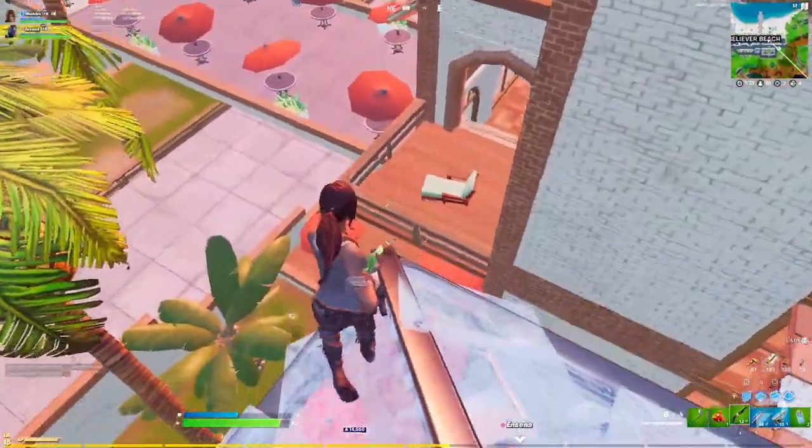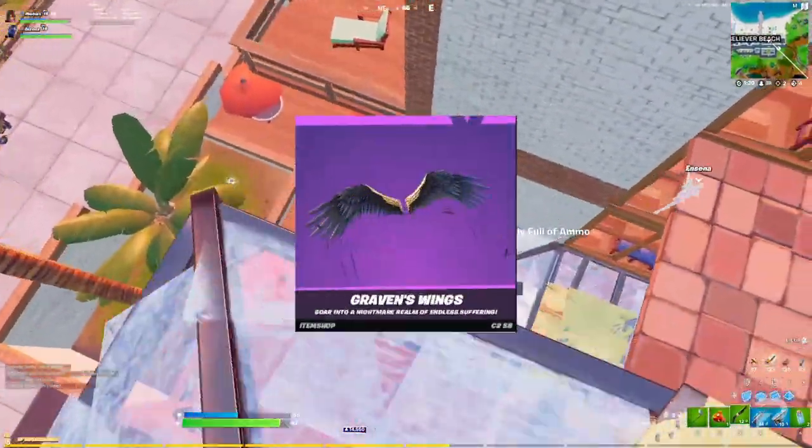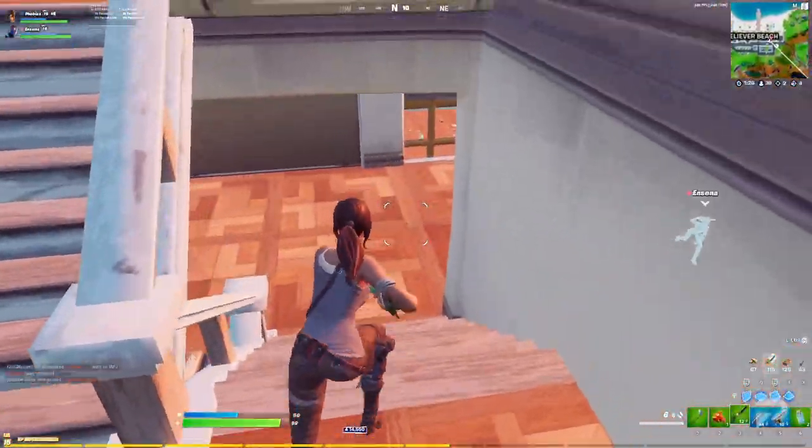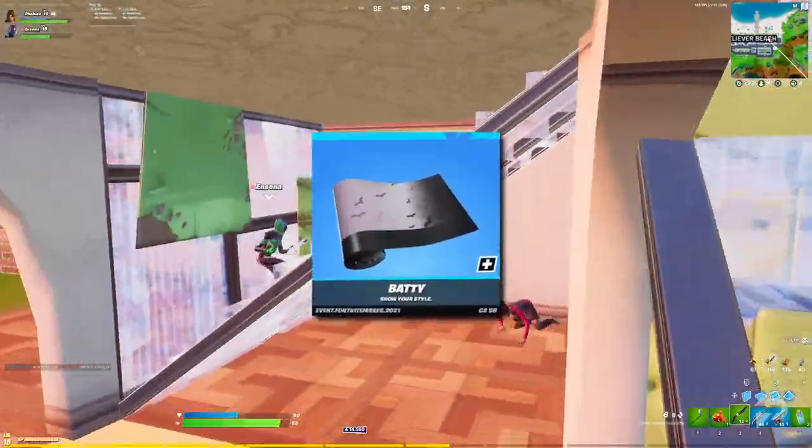We've got three new gliders this time: the Corrupted Tendrils, Graven's Wings, and the Cube Cruiser. Finally, the wraps — there's the Ultra Sour, Tagged, and the Batty.